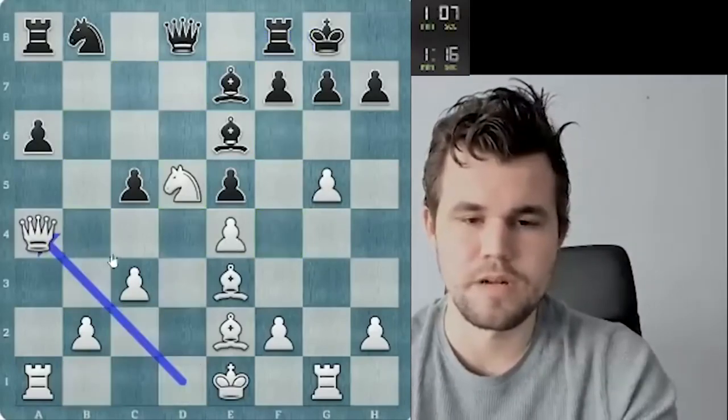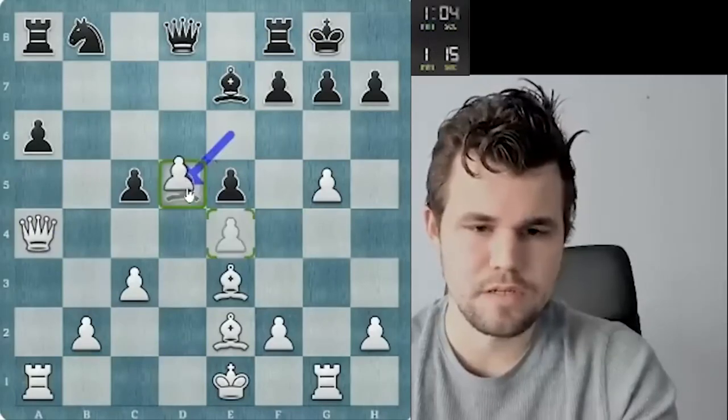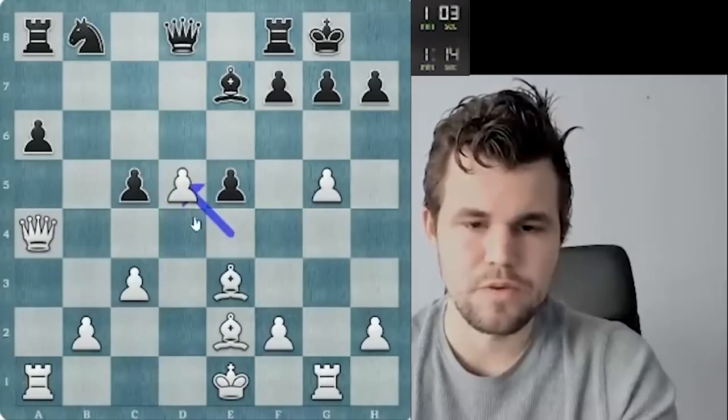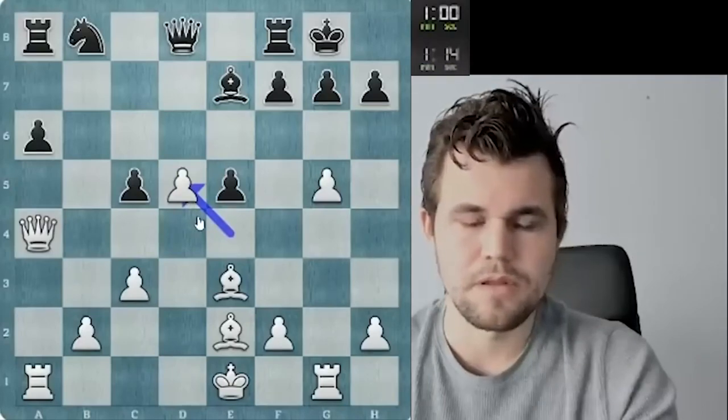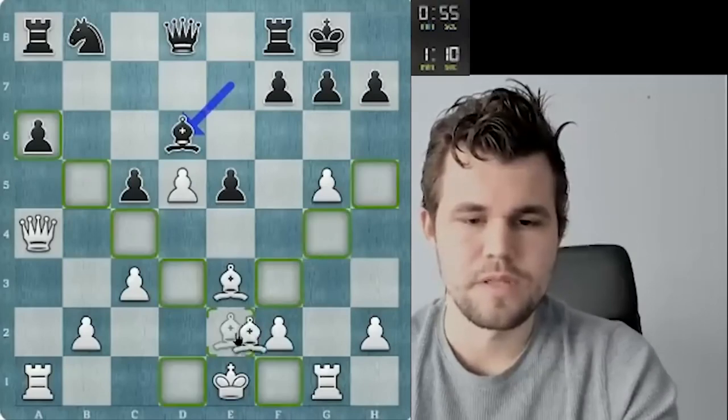So I should stay far away from that particular line. I just go queen a4, bishop d5 — I think I just go ed. I'm not worried about losing that pawn at all, since he will still have serious troubles with his development.